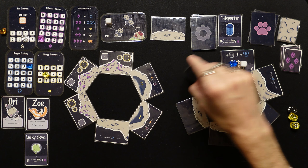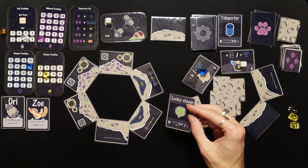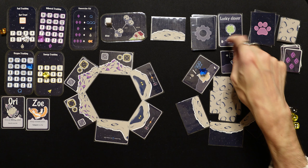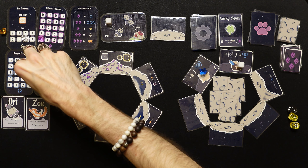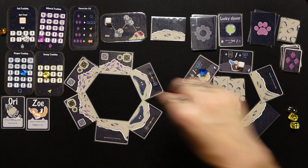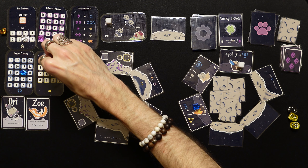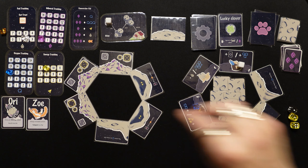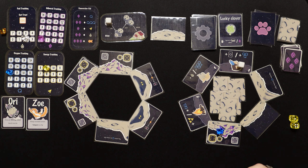We spend two minerals to get three oxygen, going from 11 up to 14, then spend one to gain energy up to six. We spend two oxygen, go down to 12, and head this way — love the resource management in this game. We use our Lucky Clover to ignore an exploration card effect, avoiding losing fuel or oxygen. That saved our butt! Then we find a space giving two oxygen or three energy — we take the three energy, going up to nine.